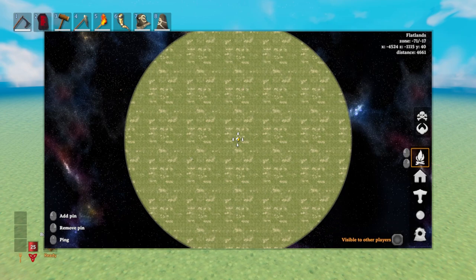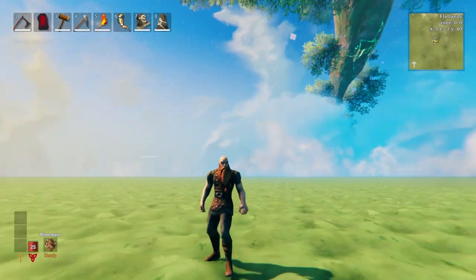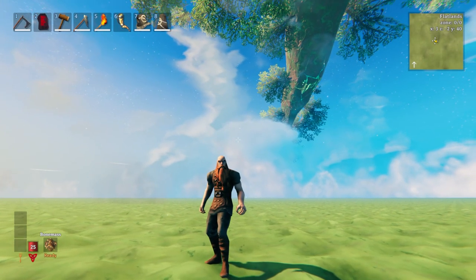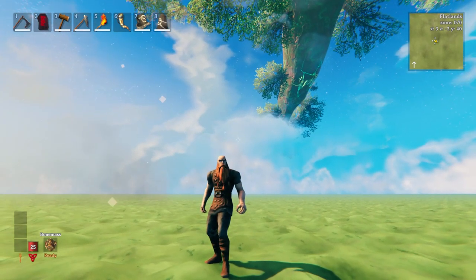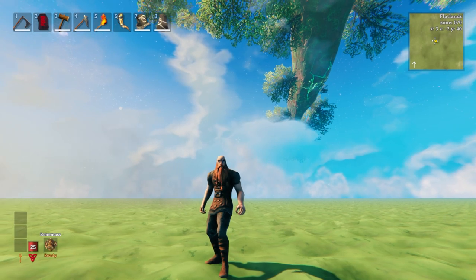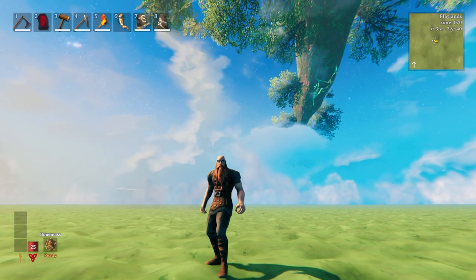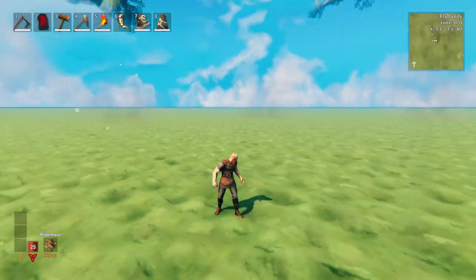Look at the whole map. It's this thing called Flatlands, which is basically just a modified meadows. We used a regular world when we built up our Season 2 server and we just ran out of room, quite frankly. So working with Jere Kusala, one of the modders, he built a mod called Expand World and now you can have a world that's completely flat.